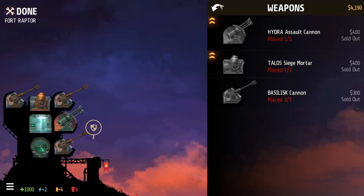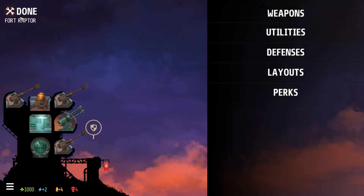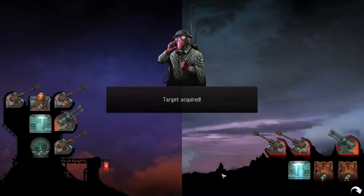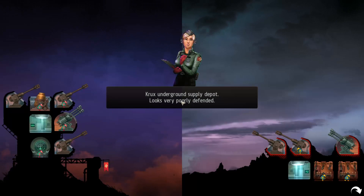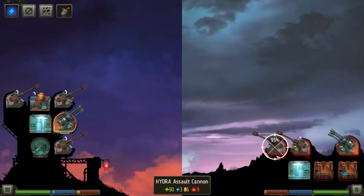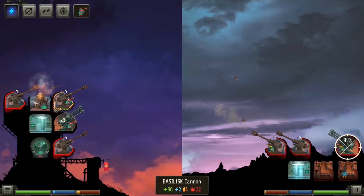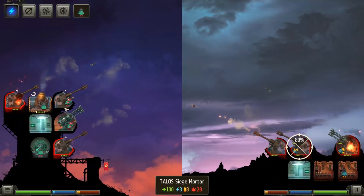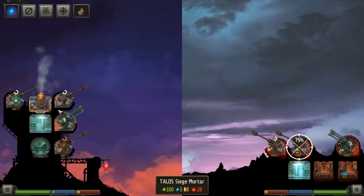Aside from that, it looks like we are ready to go, dear comrades — let's get straight to it. Target acquired. Crux underground supply depot looks very poorly defended. Let's take it out — every Crux we deny is a life saved. Absolutely. So we're gonna concentrate all fire on this guy in the back and get our siege mortar to fire at the front one. And as you see, it gets pretty quick and pretty fast.